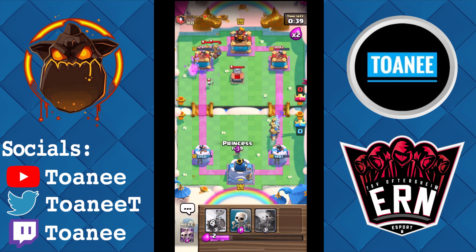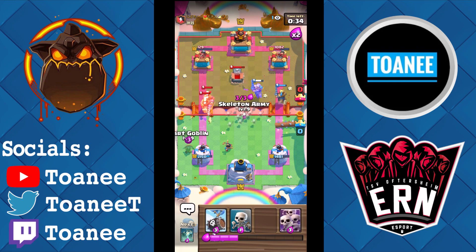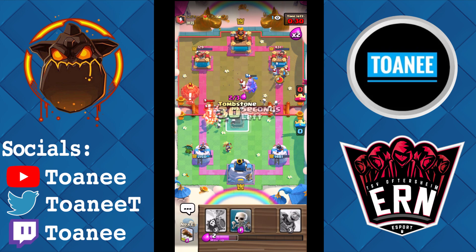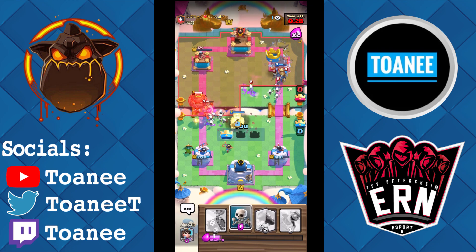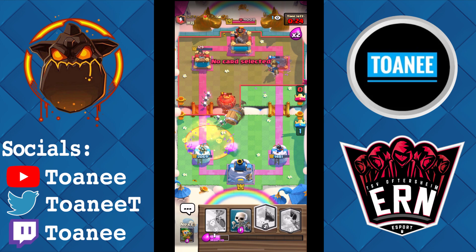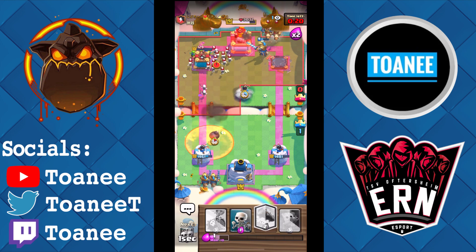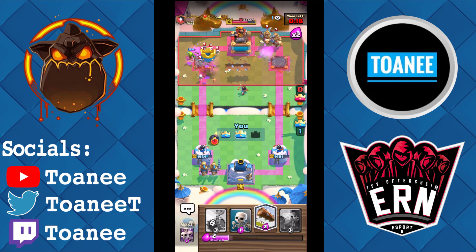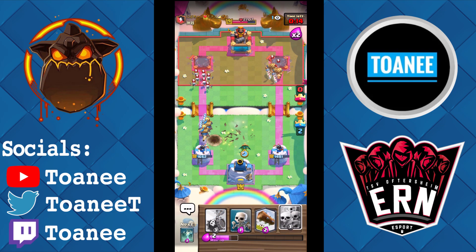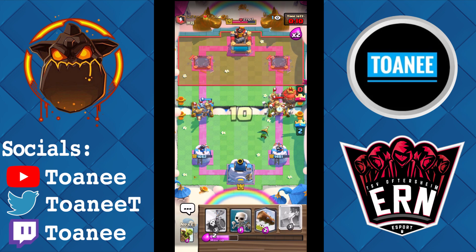He's got two Princes — I'm basically two Logs away from the win. He wastes his Log so I can Skarmy, Dart Goblin, Princess, then Tombstone high just to keep it out of the poison. The right tower falls — didn't even see that. Goblin Barrel — I don't have anything for the Skarmy. Princess in the pocket, tower went down anyway. Just a Dart Goblin, a couple Skarmys, a Tombstone and that's the game.